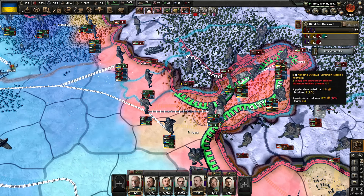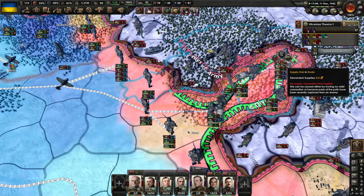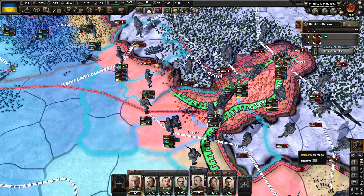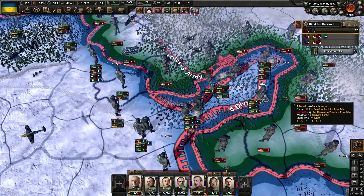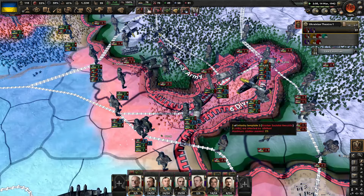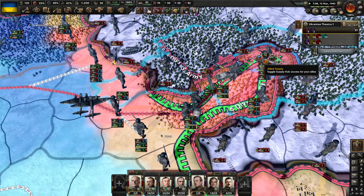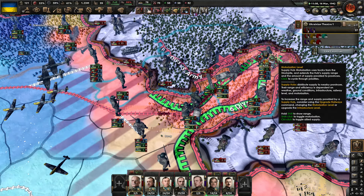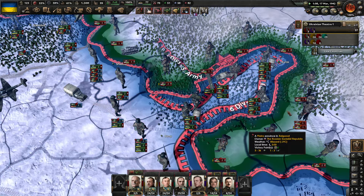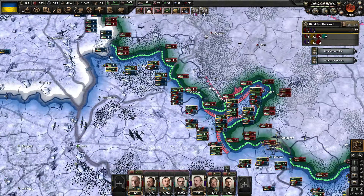Come on. This rail, this rail. OK, now we have supplies — should have supplies. Let's hang on here. OK, now I have supplies. How to encircle now?